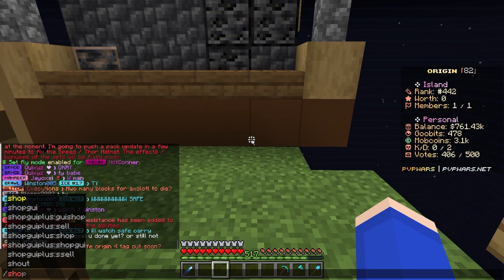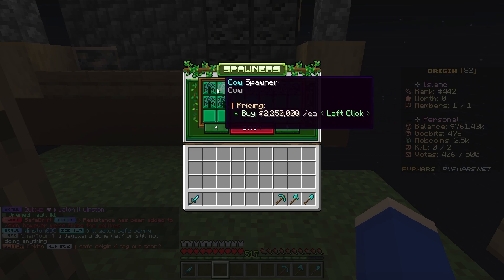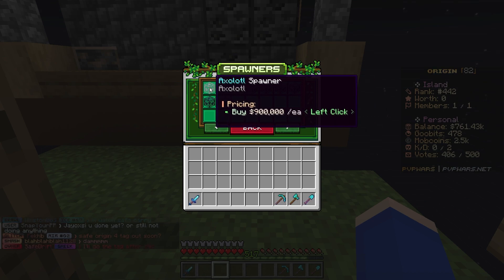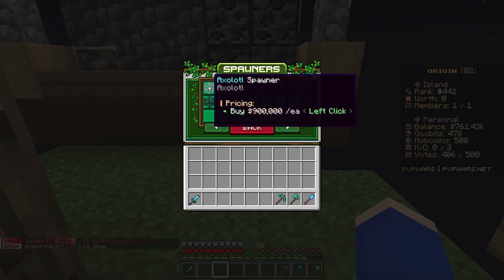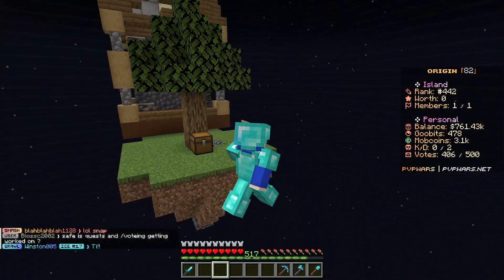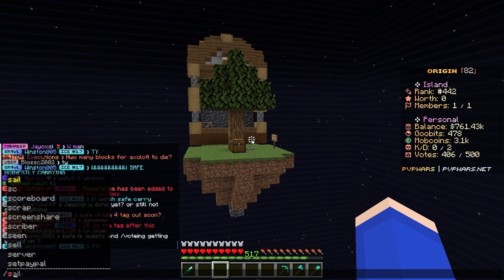I want to see how much an axolotl is worth in the shop — 900,000. So we almost have enough to buy another, but we already have three of them. That's easily 2.7 million worth of spawners in raw money. I think I do want to go ahead and start building a little spawner farm.